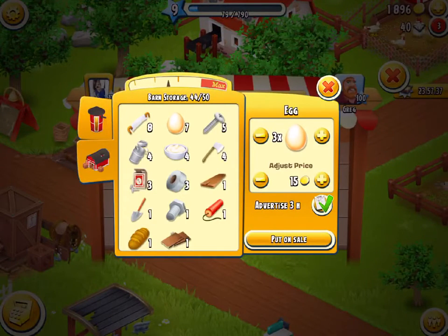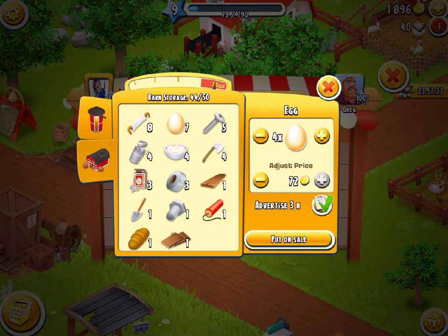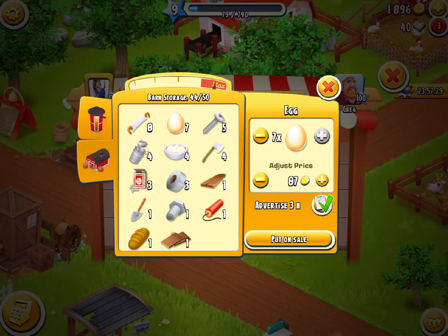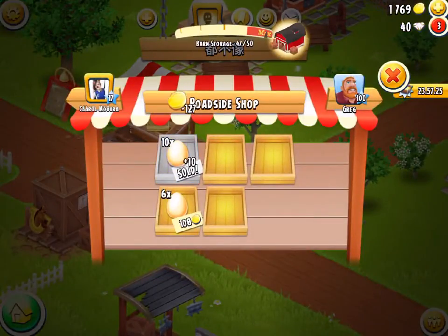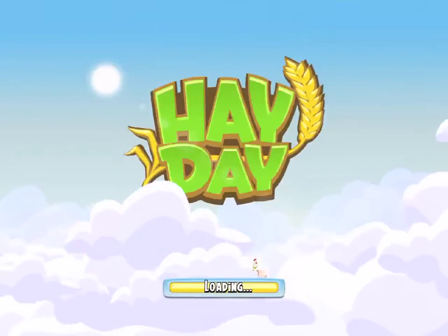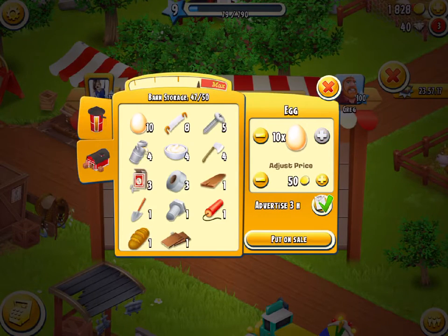Four eggs, if we sold them for max price they would have sold for 72, so we have made 11 coins from that resell. We'll sell them all then buy these eggs and resell them. We are making profit from reselling these eggs which is awesome.